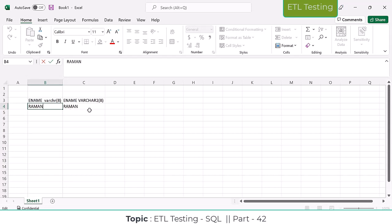VARCHAR2 is going to release the space to use three characters for other records. For example, if I want to use 'SIVA', VARCHAR is not allowing to use the space for three characters. Again, it's going to a new record, new space. Again, it's going to use four characters and the four will be locked, yet three will be locked.